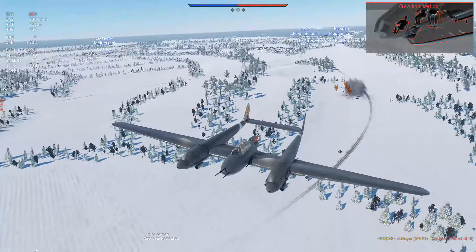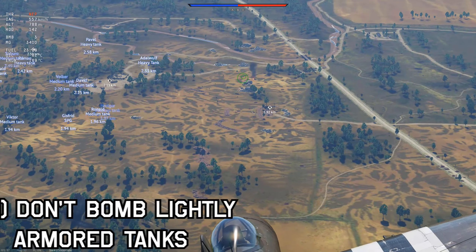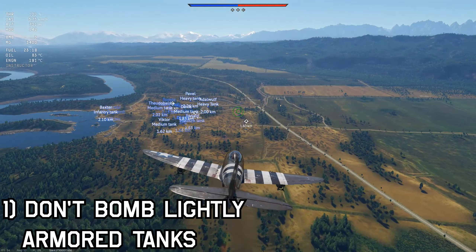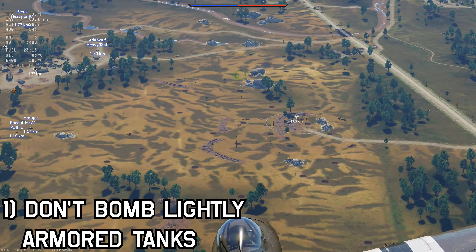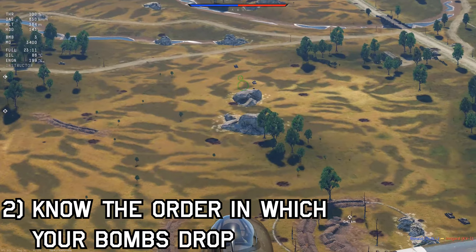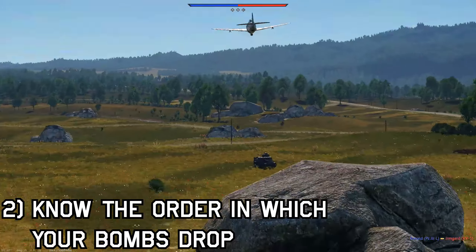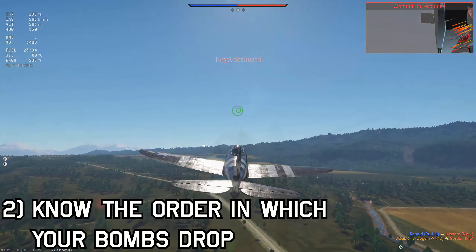Now, before you get into your favorite plane and start bombing some tanks, here are a list of things you need to know. First off, don't bomb lightly armored tanks — vehicles like open top and light tanks can be easily killed with machine guns or cannons. Spare your payload for bigger targets like heavy tanks. Next, note the order in which your bombs drop. Some planes can have multiple types of bombs in a single loadout, where some bombs are bigger than others. Save the bigger bombs for heavier opponents, and the lighter bombs for medium and light tanks.